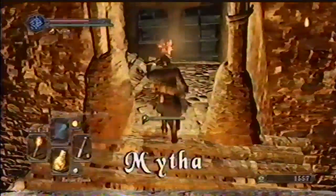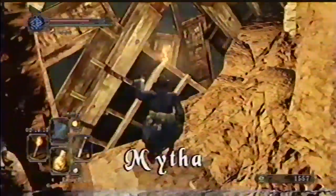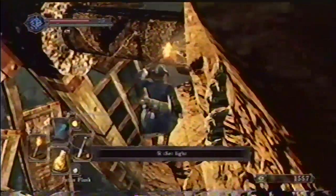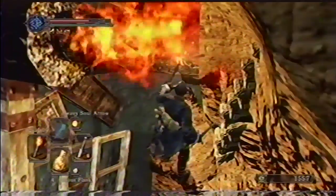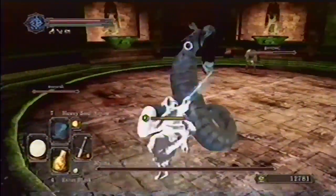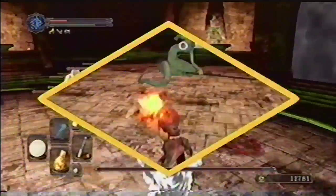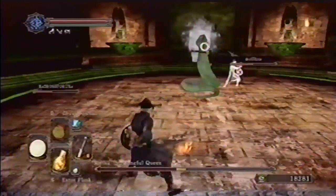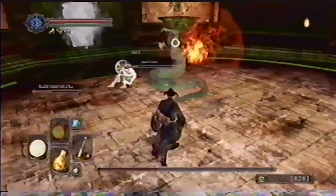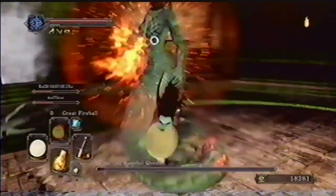Listen up! This is an essential tip that will make the fight against Mytha much easier. With your torch lit at the campfire midway up the windmill tower, burn the nearby spinning windmill so it stops. This clears out most of the poison in Mytha's chamber. Now you just have to be careful of her attacks. Fire, in particular, is especially effective. Watch how quickly our player finishes the battle with his fire sword.